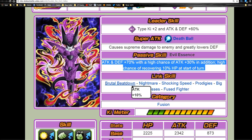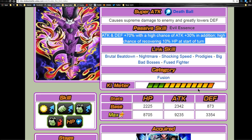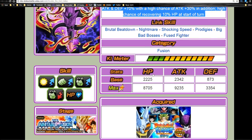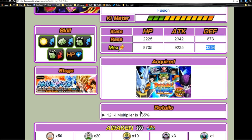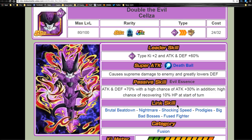He has a really good versatile top-tier link skill set. Nightmare and Big Bad Bosses are definitely two primary links on a villains team. Shocking Speed and Fused Fighter are obviously common for a Fusions team. Prodigies can come up since it's a Vegeta and Frieza link, though on a villains team it may not come up as often. Regardless, he's a good unit. He's only part of the Fusions category with max stats of HP 8705, attack 9235, and defense 3354, with a 12-ki multiplier of 135%.